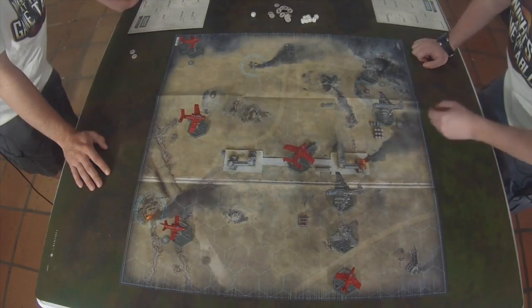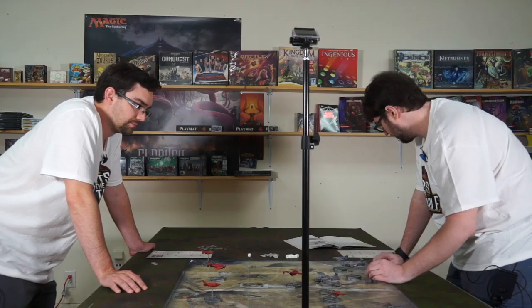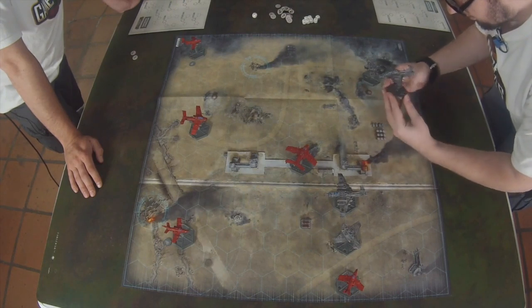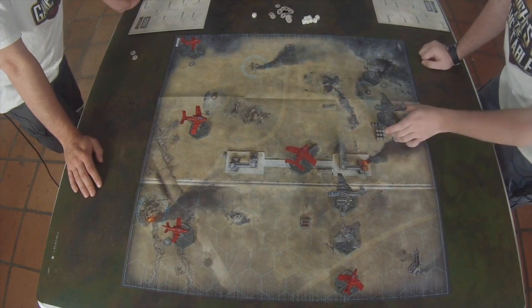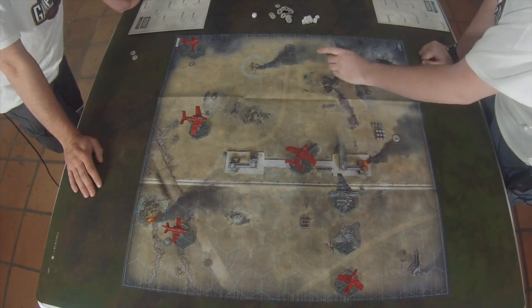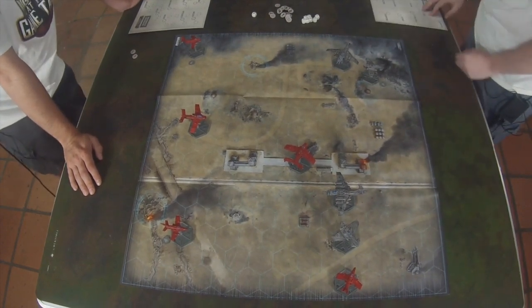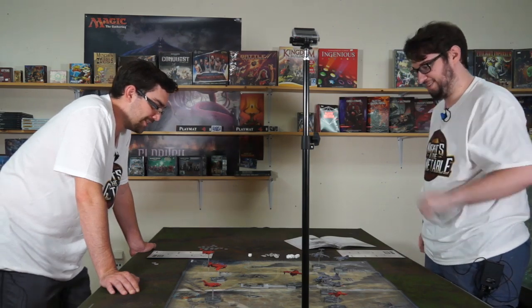I'm going to activate my Marauder Bomber here. I'm going to speed him up by one to go up to four, and then reveal that he is doing a three. So he's going to go - one, two, three, four - and then bloop, hard turn. That's a serious turn. Coming at you, bro. What an interesting turn of events - it was quite the turn.